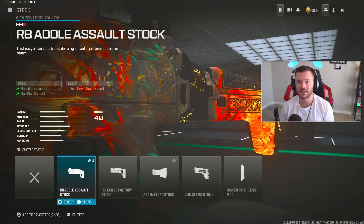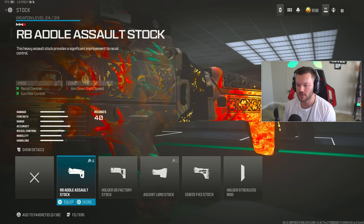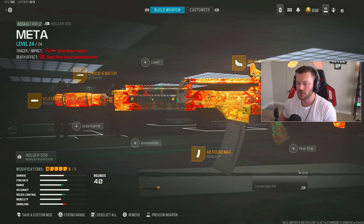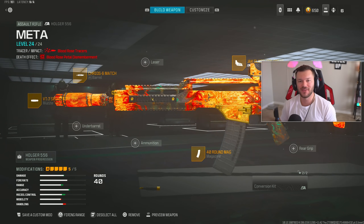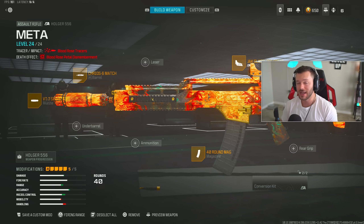Lastly, instead of an underbarrel it's actually more effective to run a stock on this gun — throw on the RB Addle Assault Stock, which helps recoil control by 9, 14, and 14 percent while only slowing ADS by about 3 percent, so it's not a big deal. This stabilizes the gun enough to be very effective as your long range assault rifle. That's my full build — hope you guys enjoyed this top five, give it a like, subscribe, and I'll see you all next time.